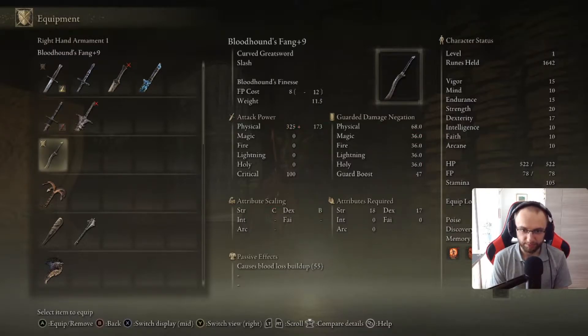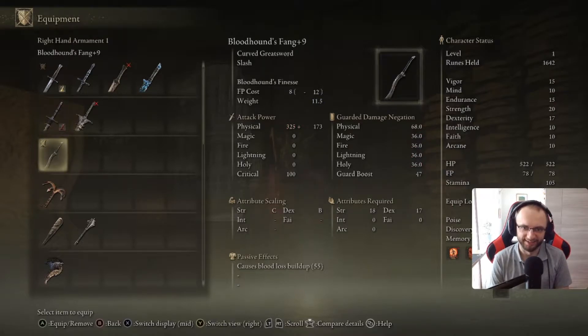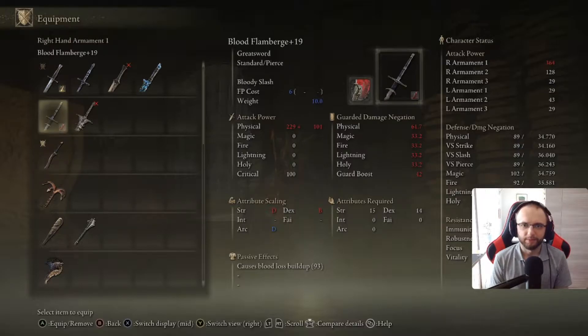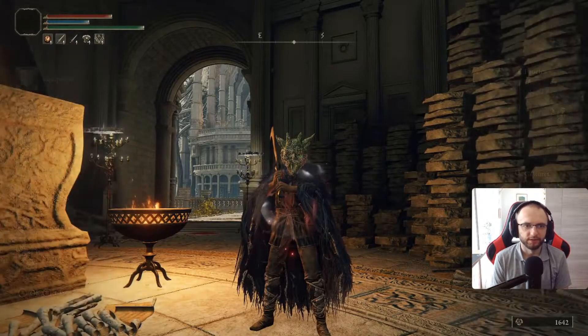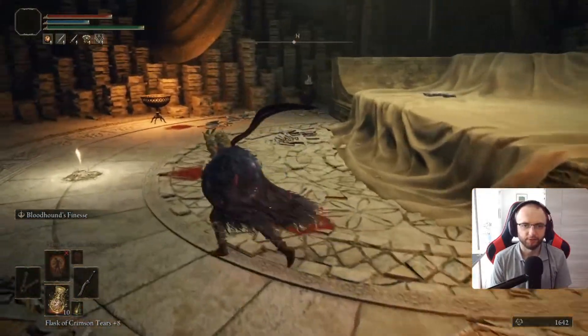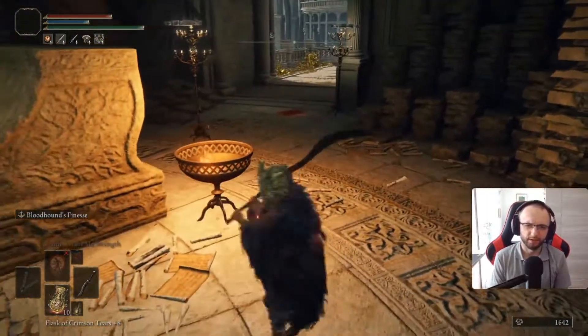Obviously, we are not going to get as many bleed procs, because we only have 55 Bloodlust buildup by default on Bloodhound's Fang and we cannot change it. We cannot change the affinity because we cannot apply Ashes of War to it. But the base hit damage is going to be a lot higher — roughly 150 more damage than what we used to have with Flamberge. So it's a lot more base hit damage, plus we have the Combat Art which is very good. There will be a few instances where I can use it safely, and it's going to make up for the loss in bleed damage.